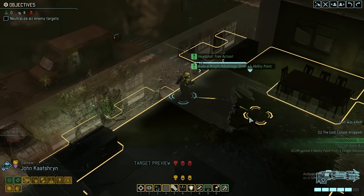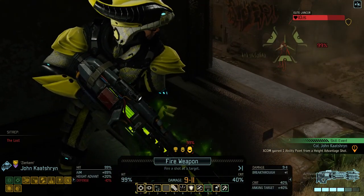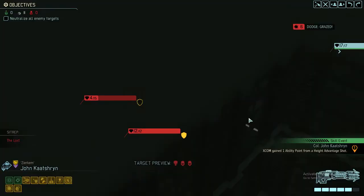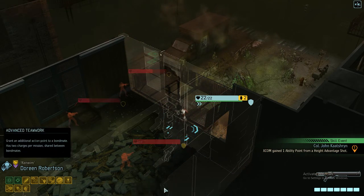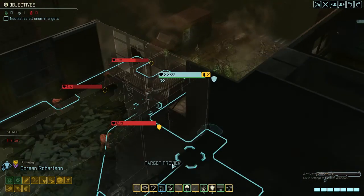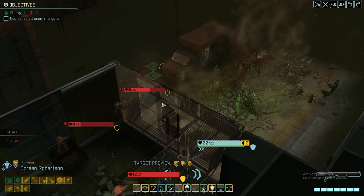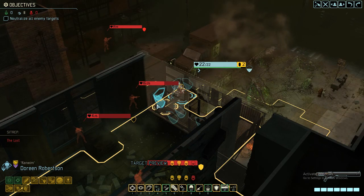Starting to deal with the enemies. One down. I think that's going to be a kill. He dodged the 99% shot. Before we use Advanced Teamwork, let's consider our options. I'm going to pull the other pack by moving to here. Really no surprise.